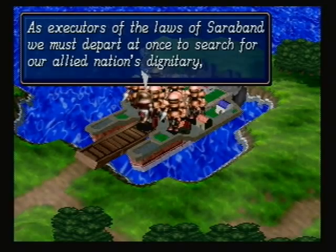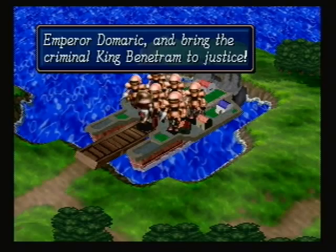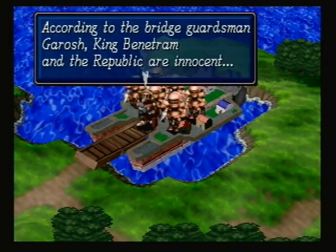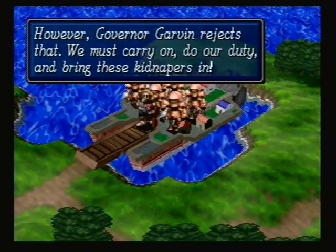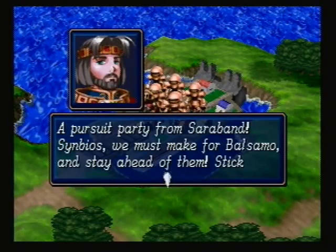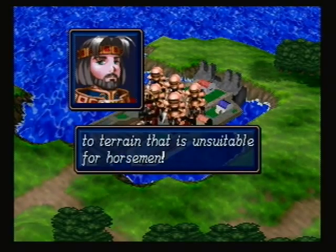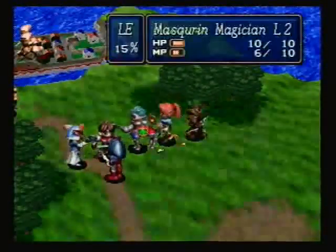As executors of the Laws of Surban, we must depart at once to search for our allied nation's dignitary Emperor Dominic and bring the criminal Benetrim to justice. According to Bridge Guardsman Garrosh, King Benetrim and the Republic are innocent. However, Governor Garvin rejects that. Governor Garvin did not listen to Garrosh, so now we've got a new group of bad guys that we have to deal with.